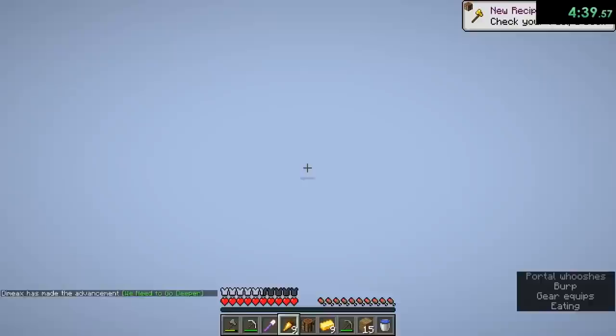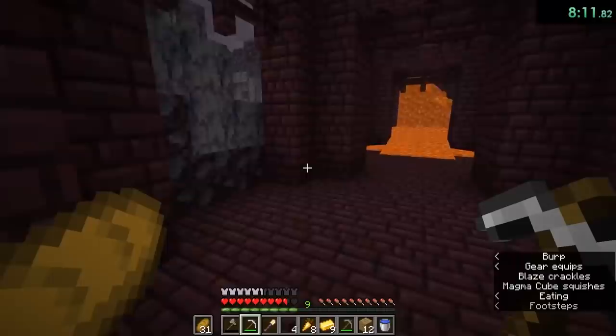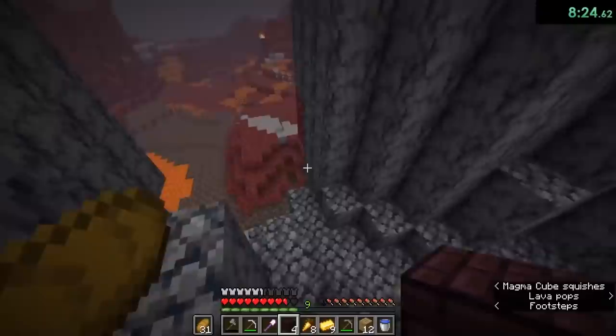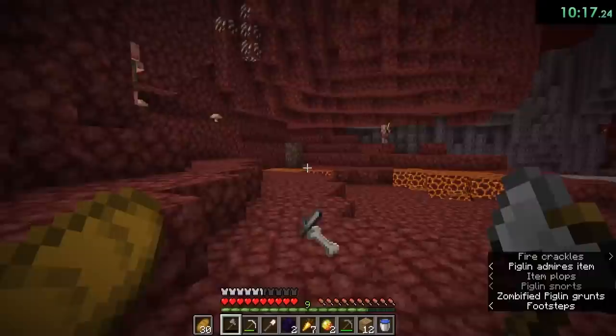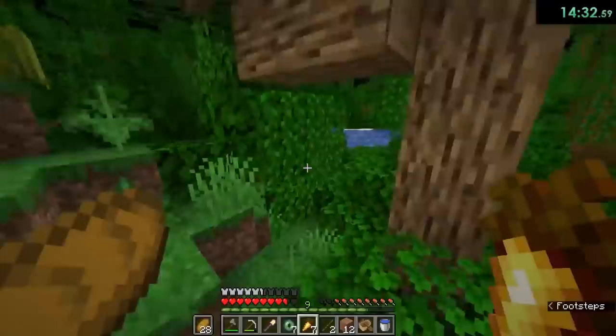The overworld was pretty decent, because at 4 minutes and 40 seconds, D-Max entered the nether and spawned in a basalt biome with a fortress visible right next to the portal. After locating one of the spawners, it took 2 minutes of killing blazes for him to have 8 rods. Since his fortress was in a basalt delta, he needed to locate a better biome in order to find nether gold ore and piglins. Fortunately, there was another waste biome right near him, and after 2 minutes of trading, the piglin gave him 14 pearls, and he was out of the nether at 11:20.